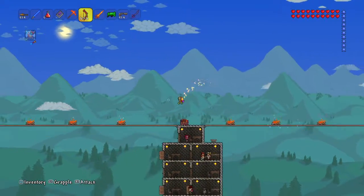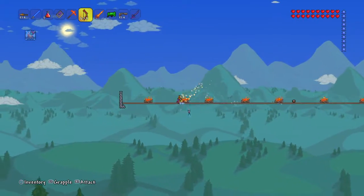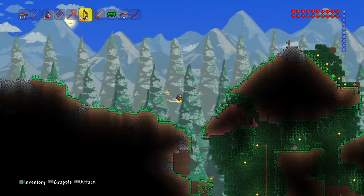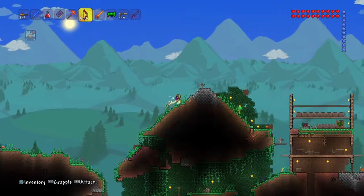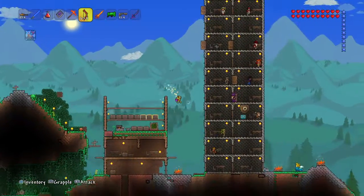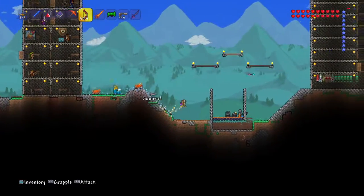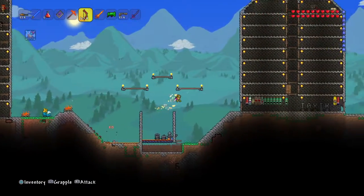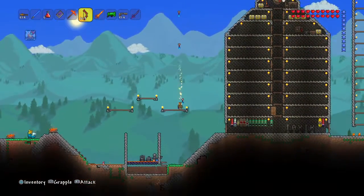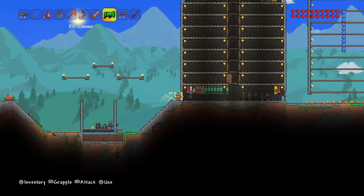You can get it pre-hard mode, because to mine Hellstone you need the Nightmare Pickaxe, and to get that you need Demon Knight Ore. So yeah, you can make the Sharanga pre-hard mode. It's a really good weapon because it shoots really fast, and even if you have wooden arrows it turns them into Spectre Arrows.